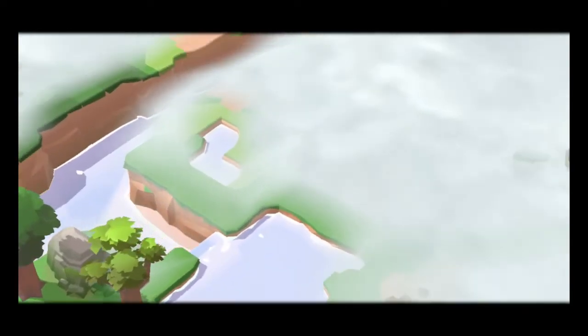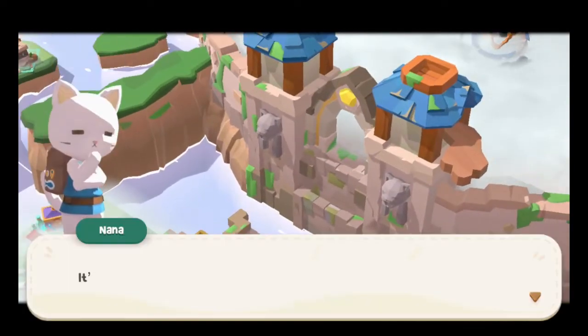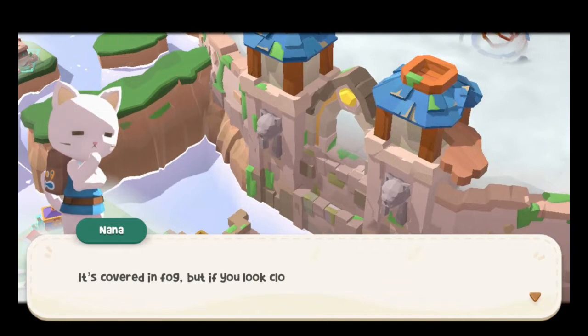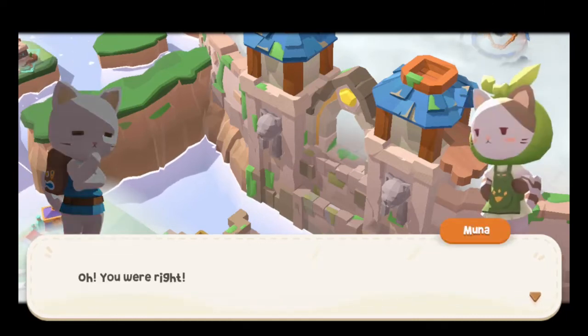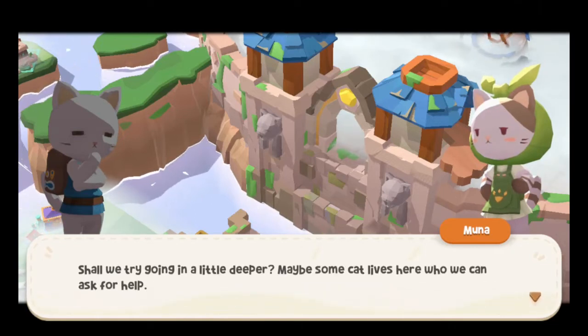And in case you didn't realize, this is the secret of Cat Island. It's covered in fog, but if you look closely I think there's a castle wall over there — clearly it's for us. Oh, you were right. Don't hear that very often. Shall we try going in a little deeper? Maybe some cat lives here who we can ask for help, because we're not very smart.